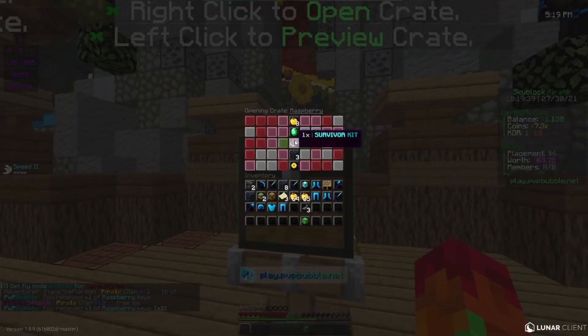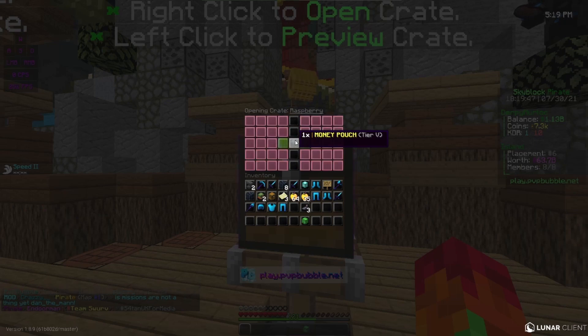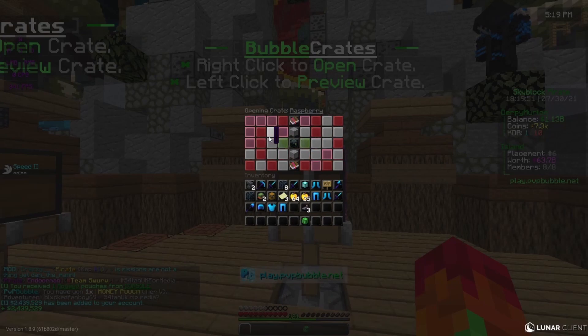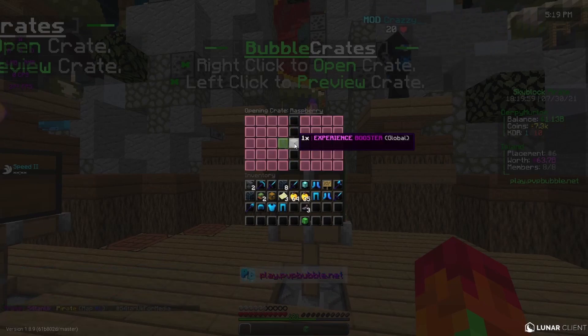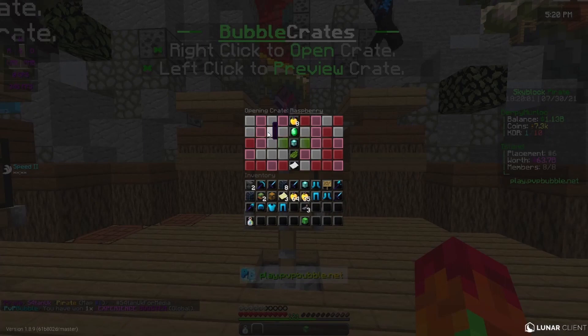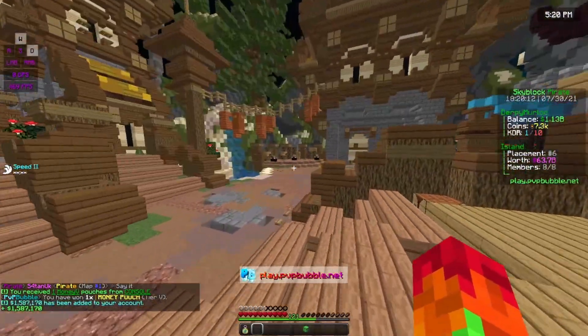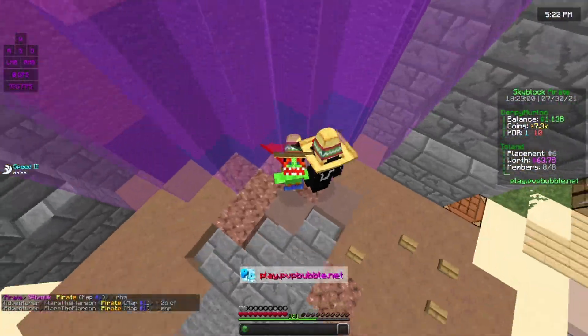Let me open these raspberry crates while he's gone. We got a money pouch tier five from the first one — that's pretty good, we got two million from that. The second raspberry gave us an experience booster — a global experience booster, that's really good. From the last one we got another tier five money pouch and 1.5 million from that — really OP.